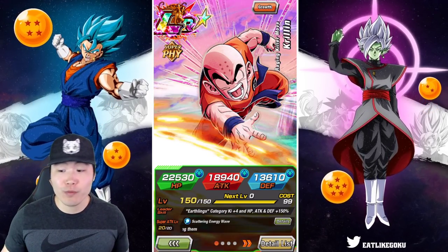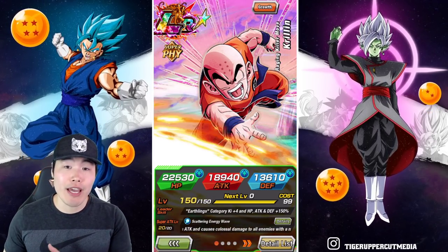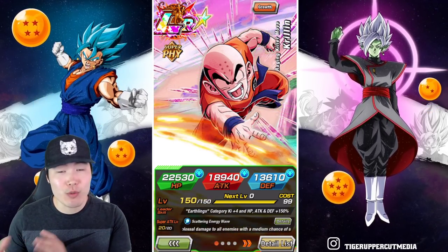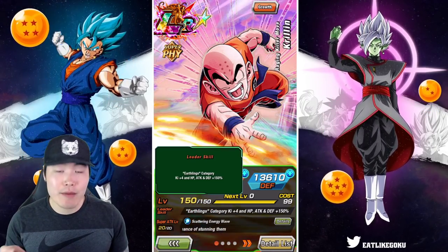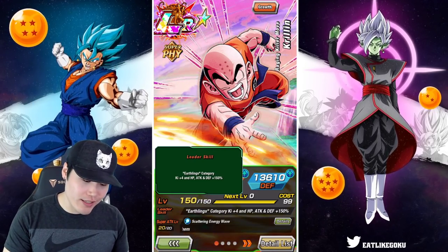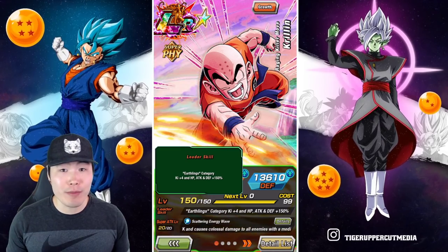If you guys already know his passive, his leader skill, all that good stuff, then feel free to skip ahead maybe a minute and a half to two minutes and we'll get into the gameplay. Starting with his leader skill, he leads a brand new category called Earthlings — HP, attack, and defense plus 150%.